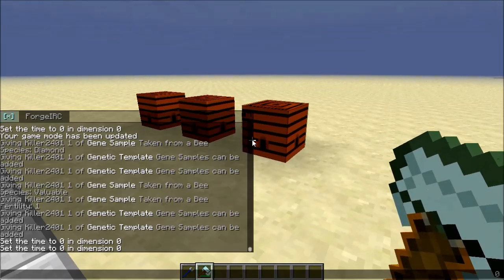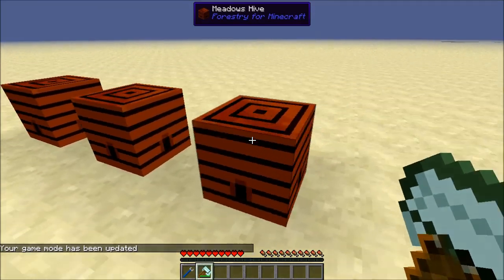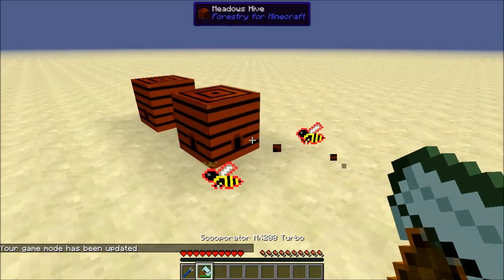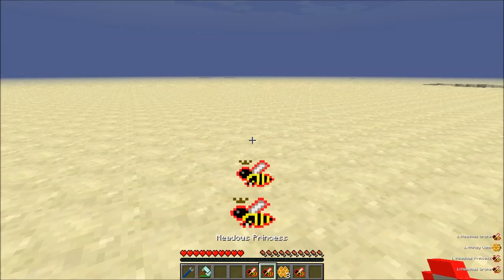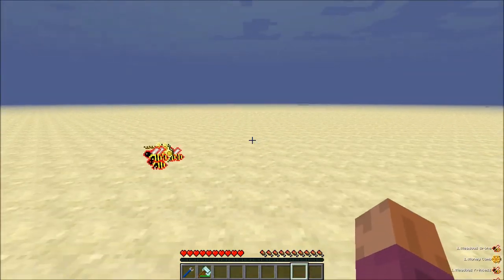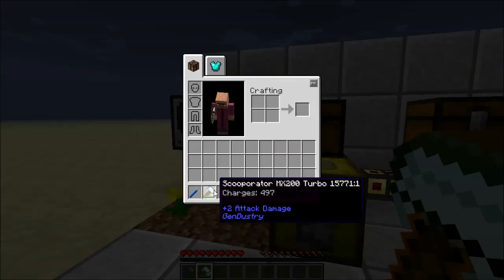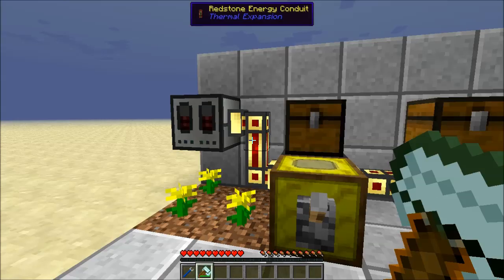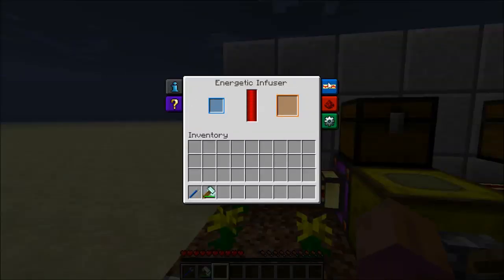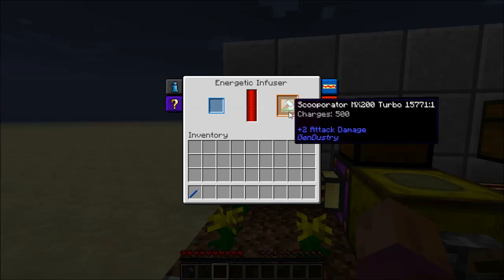The Scoopinator MX200 Turbo is fully charged right now — I've got it at 500 charges. It is basically a scoop but it uses energy. So if we use this, we can scoop up some bees. It's got 500 uses, and you can see it went down three charges. This scoop can be charged in an energetic infuser from Thermal Expansion — you put it in here, it charges, and it goes back up to 500 uses. It takes about 100 RF of flux per use, so not too bad.